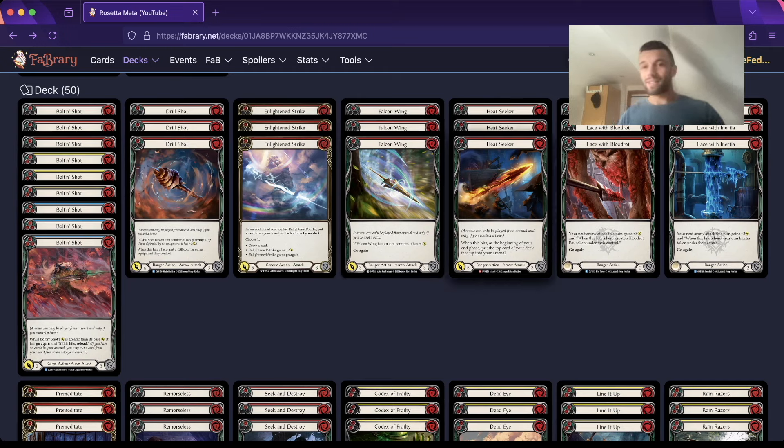Heatseeker, I think, is probably the best arrow in the deck. It doesn't feel like it does anything in particular - it doesn't hit anyone specifically - but it just gets you so much value. Heatseeker paired with a Premeditate on a Tunic trigger is just so much value.